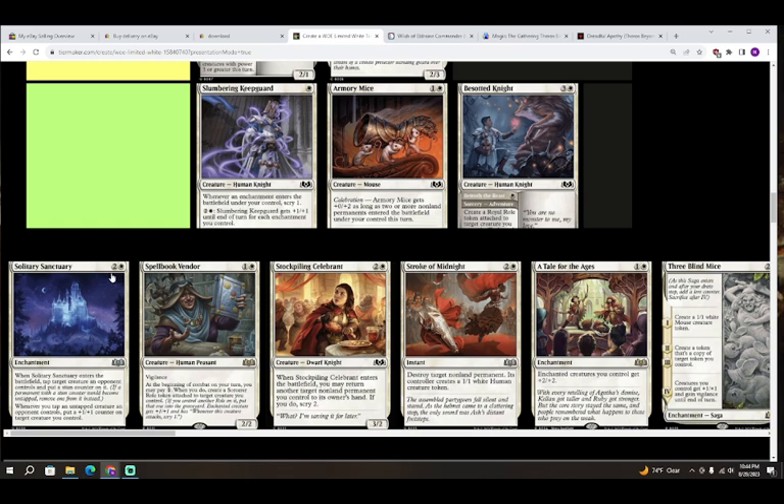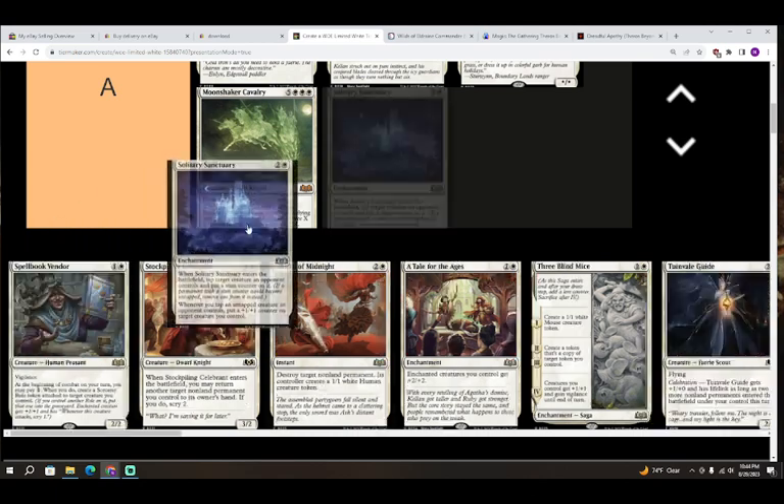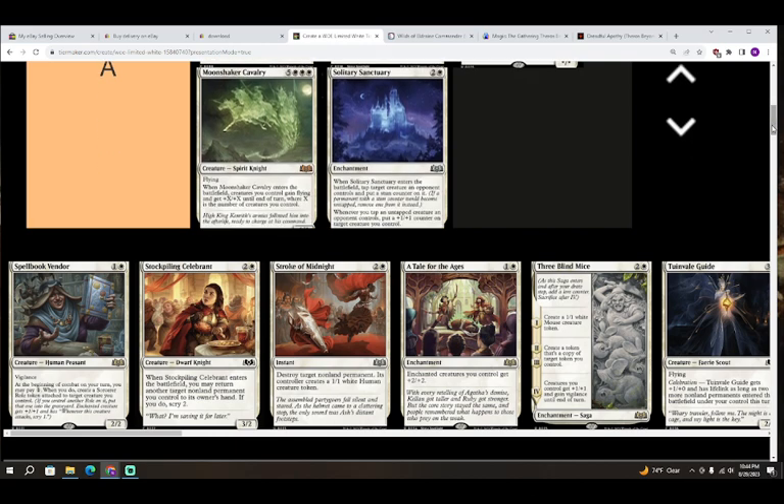Next up is Solitary Sanctuary — two colorless and white for an enchantment. When it enters the battlefield, tap target creature an opponent controls and put a stun counter on it. Whenever you tap an untapped creature an opponent controls, put a plus one plus one counter on target creature you control. This card is an A — really, really good. It's a payoff for all the other tap effects I've been talking about, a signpost uncommon that makes any white deck super powerful. It's both enabler and payoff since you get a plus one plus one counter off of stunning the creature with the ETB as well.